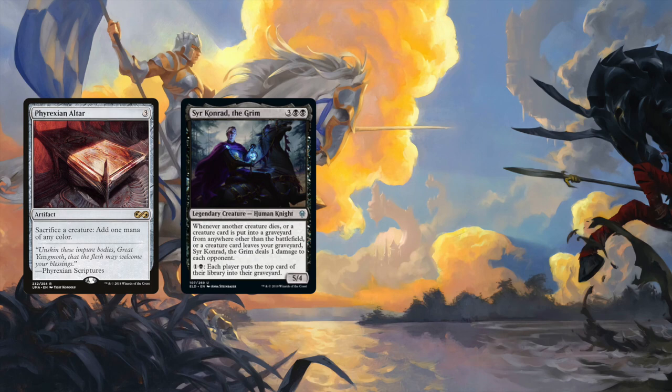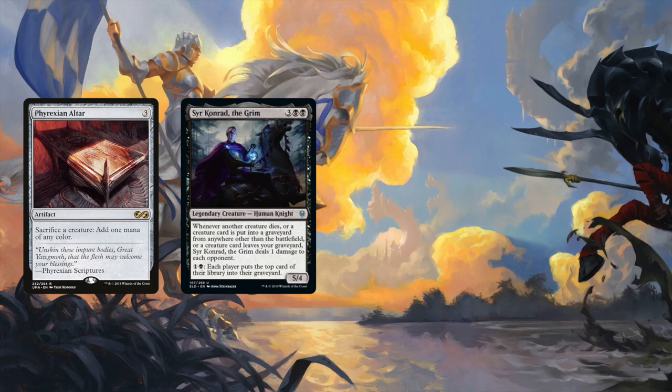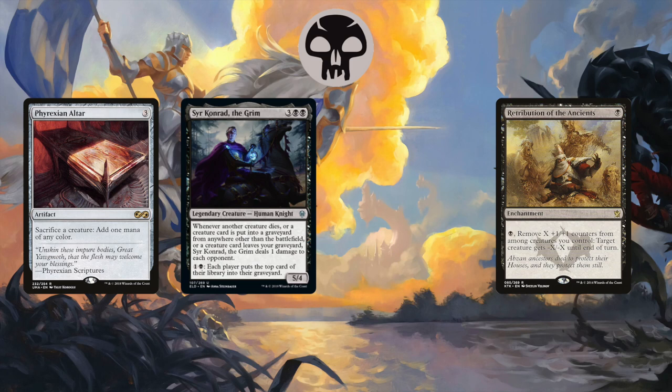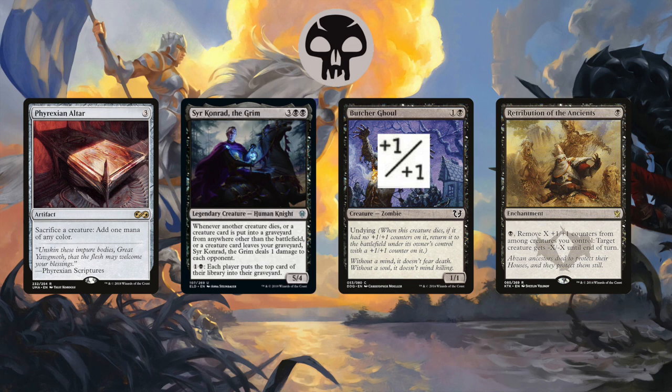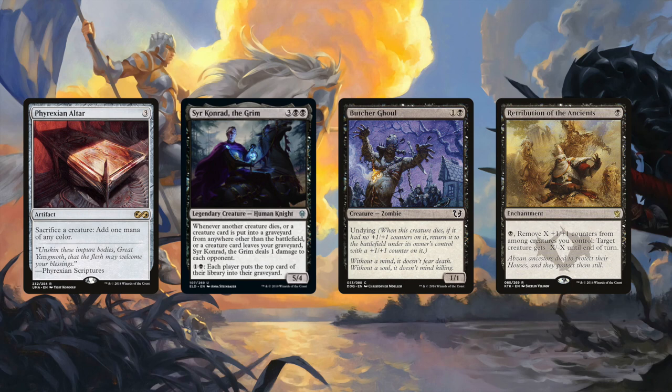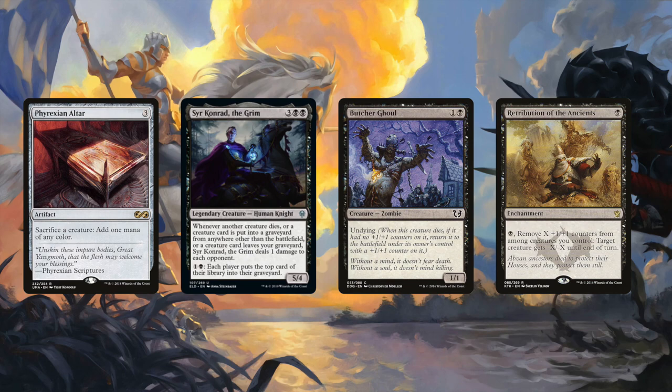All you need is Phyrexian Altar, an Undying Creature, and Retribution of the Ancients. Sack your Undying Creature to the altar for a black mana. Because a creature died, Conrad pings your opponents for 1. Now that Undying Creature comes back into play with a +1/+1 counter, and Conrad pings your opponents again for 1 damage because that Undying Creature left your graveyard. With that black mana, activate Retribution of the Ancients and remove the +1/+1 counter from your Undying Creature, giving another creature -1/-1 until end of turn. Now you can sack your Undying Creature again to make a black mana and ping your opponents to death. Rinse and repeat.